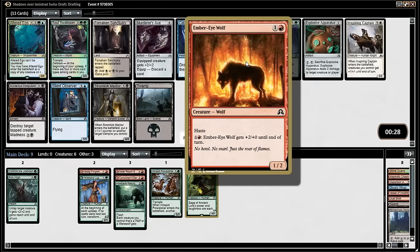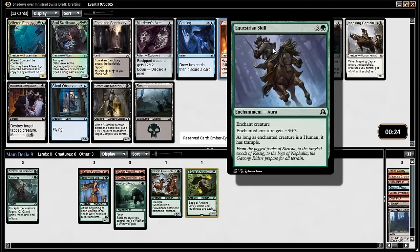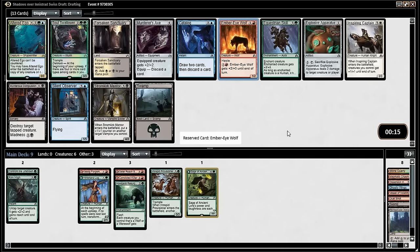I always look at Equestrian Skill and see Drownyard Provisioner — just at a glance the art's very similar; they're both horses. A four-mana 3/3 trample that might someday grow — how bad is that? It's not that bad, probably better than a two-mana 1/2. The random upside of being a wolf is the only thing that cares about it here.